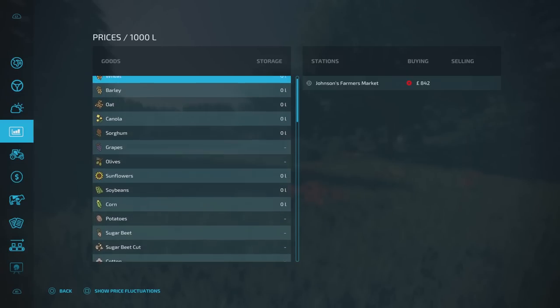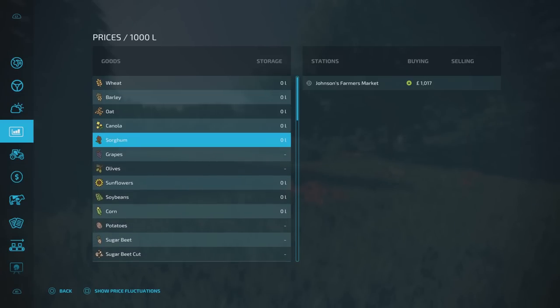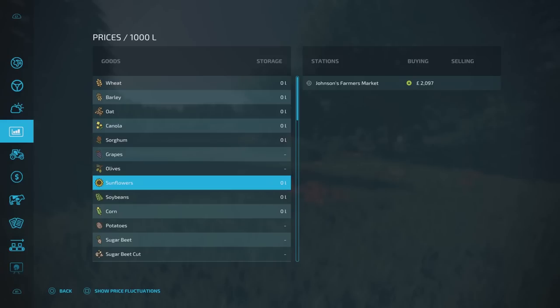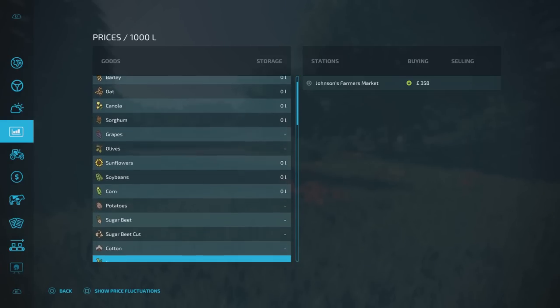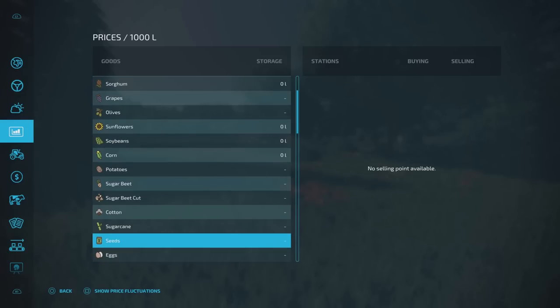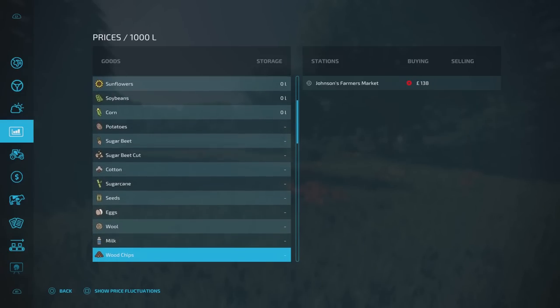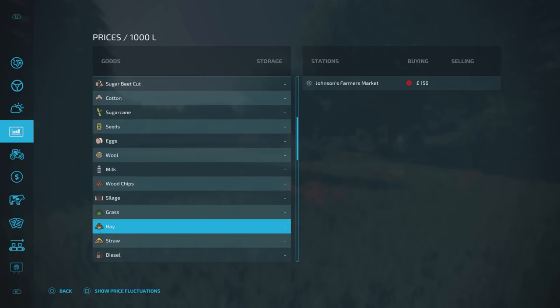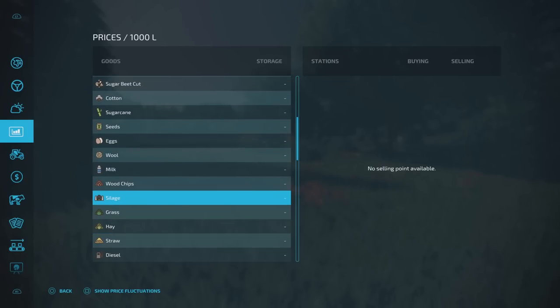I don't think the silo has anything in it - they're all saying zero. There are some sell points missing. Things like grapes, olives, and a lot of production chain stuff don't have sell points. Things like sugar beet carton and a lot of the newer stuff - if you want sell points for those and start doing production chains, you're going to need to put the production chain sell points in yourself. There aren't sell points for straw and silage, and there's no biogas plant either.